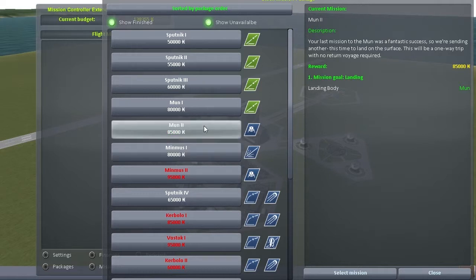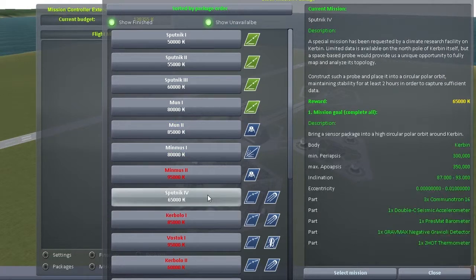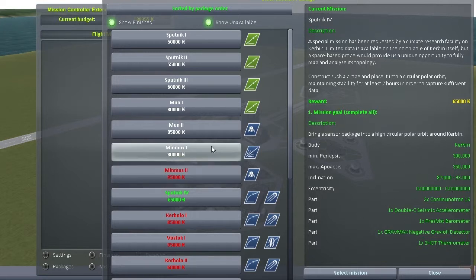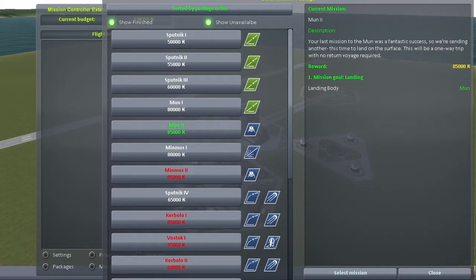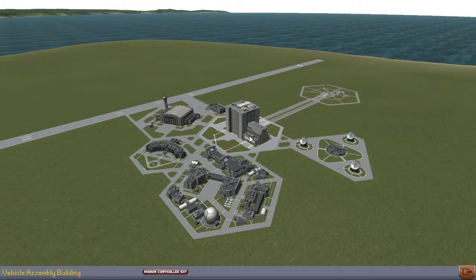So today, what we are going to do — we are going to the moon and we are going to land a probe there. As you can see in the mission screen, we have several other options as well. We might go to Minmus, and we can do a Sputnik number 4, a high-polar orbit around Kerbin. But we need more sensors for this, which we have not unlocked in the technology tree. This Minmus mission is probably going to come up in one of the next episodes, but first we are going to land on the moon.